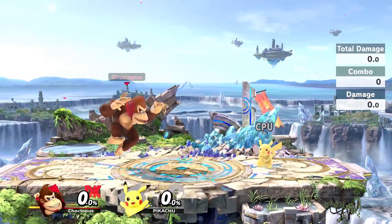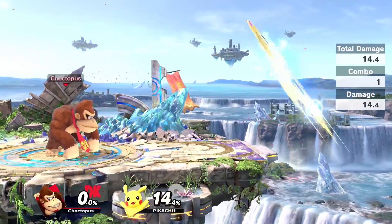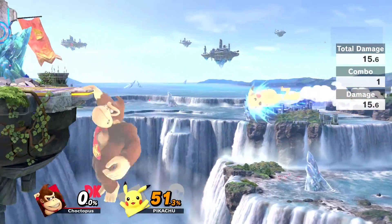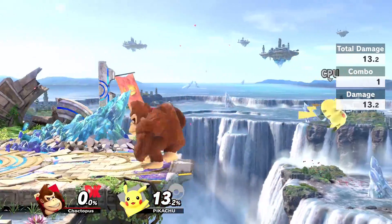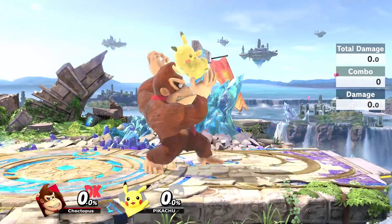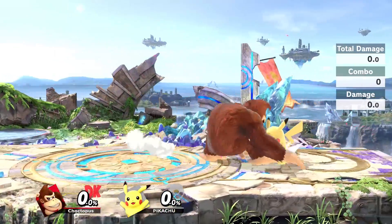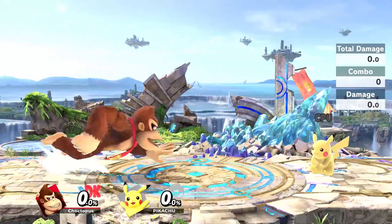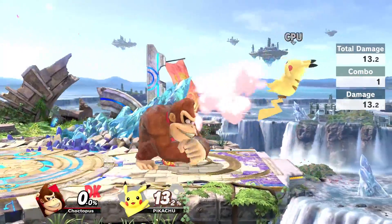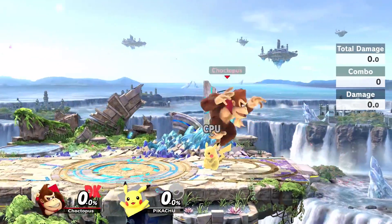Last up, we're going to talk about DK's grabs and throws. He has this interesting forward throw where you can actually walk with your opponent, then do four different throws out of it. For the more basic ones: you have his back throw, which I like to set up into back airs — it's a really good end-of-stage option and also really strong, so you can grab your opponent at higher percentages and pluck them off the stage for a kill. You have his down throw, where he throws you on the ground — not my favorite. Then you have his up throw, which I think is a really good start to up tilts and juggling. And then you have his forward throw, which initiates the walk sequence where you can do four more throws out of it — forward, up, down, or backwards.